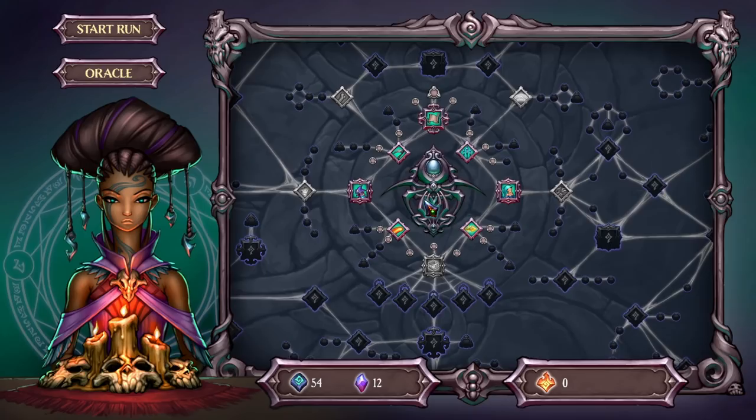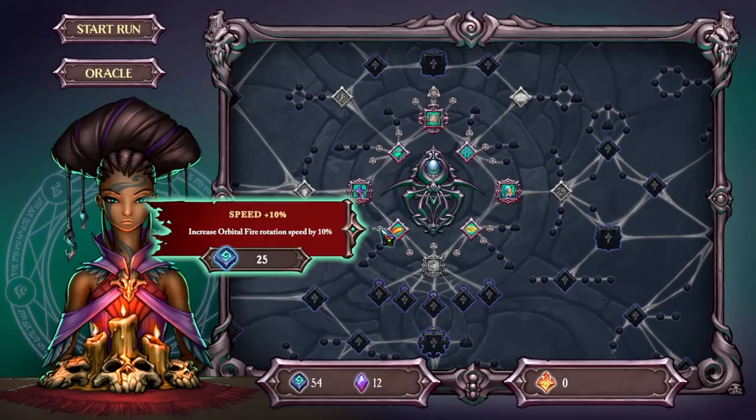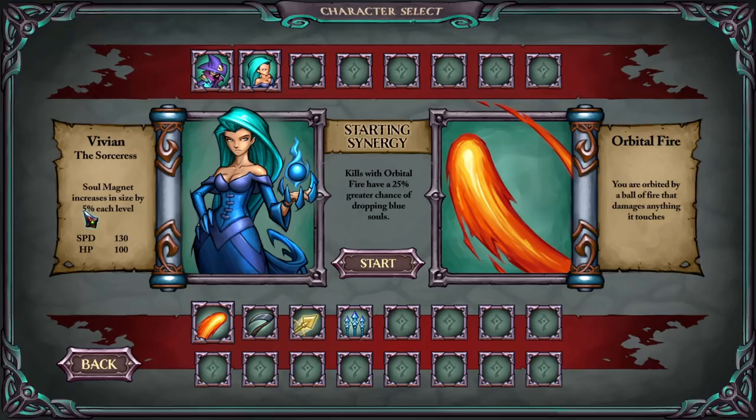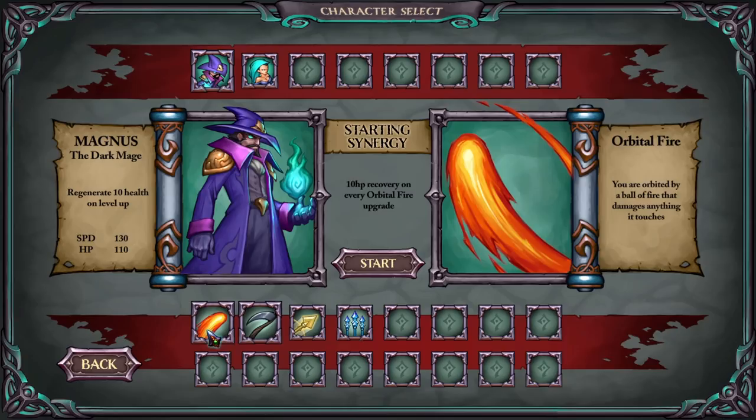Let's get a run in. I want to go with a rubble to fire build, so let's go with rotation speed and maybe more rotation speed. Let's pick Magnus the Dark Mage — regenerates 10 health on level up — versus Vivian the Sorceress, whose soul magnet increases in size by five for each level. They also get unique passives for weapons. Like 10 HP recovery on every orbital fire upgrade.